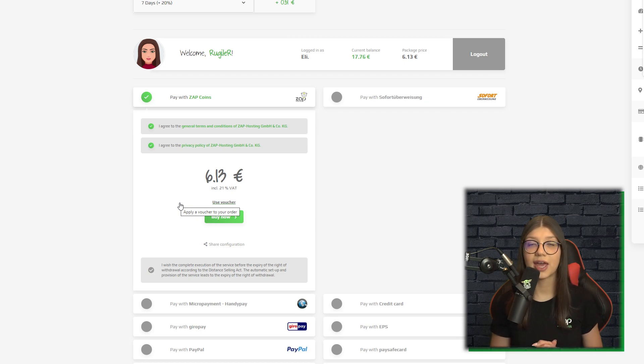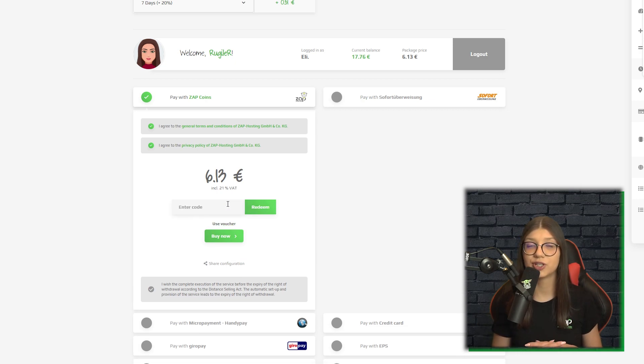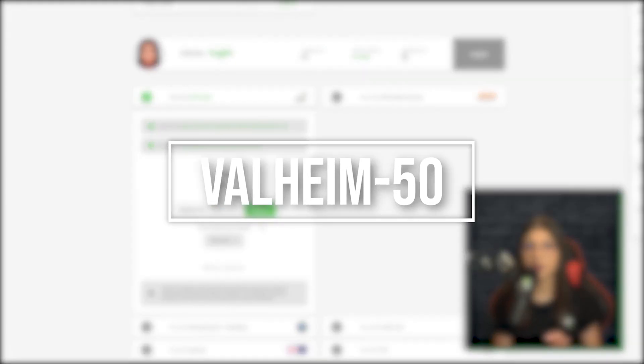Finally, select your payment method and confirm your order. But before that, I have a little surprise for you — a 50% off discount code, which you can use by clicking here on Use Voucher and typing Valheim-50.